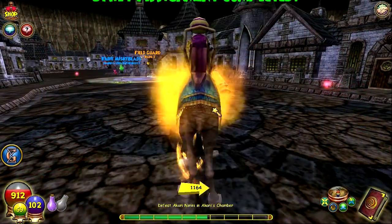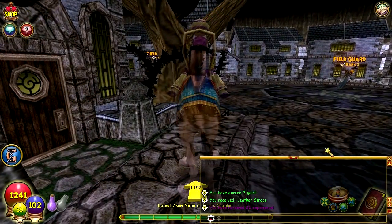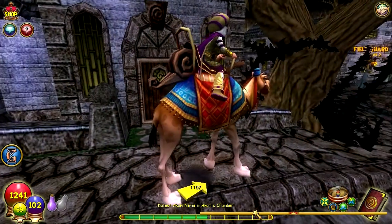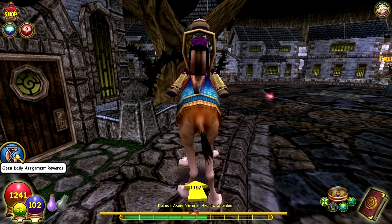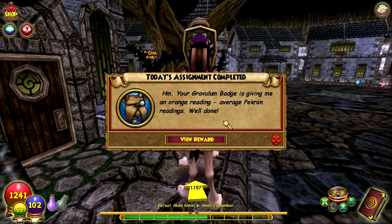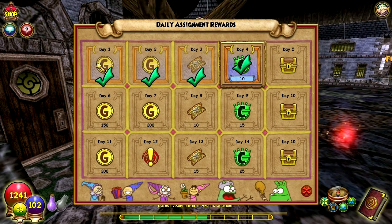Alright, so when you complete the daily assignment it'll pop up right here. Basically when you defeat it, the thing will pop up and you open daily assignments. Today we won ten crowns. Yesterday was five arena tickets, the day before was a hundred and fifty gold, and day one is a hundred gold. But if you miss one — let's say if I miss tomorrow — then I have to restart. I hope I get something good out of this chest.